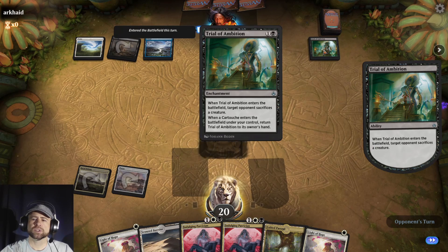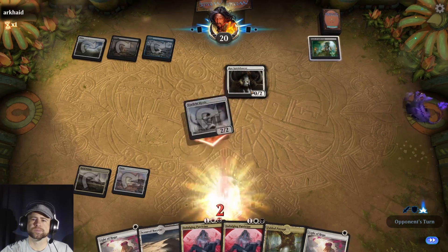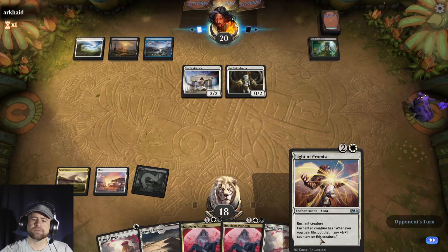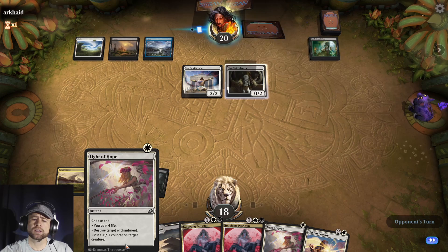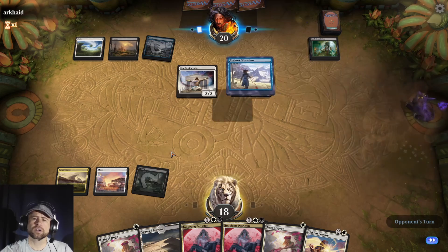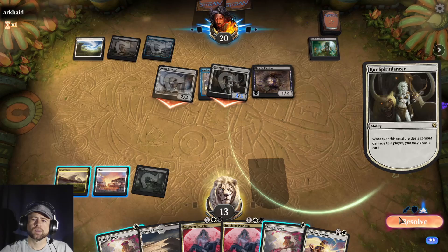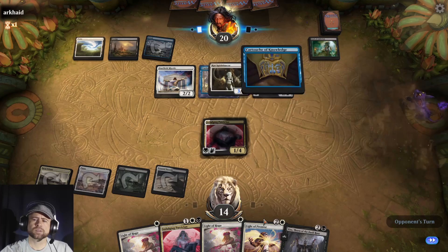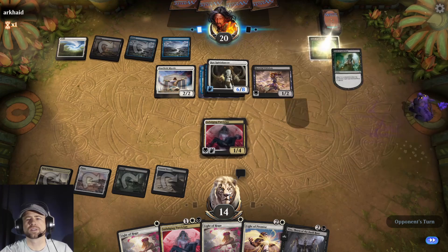Healer's Hawk can fly over the top. Three colors — how interesting. The Trial of Ambition enters: the target opponent loses a creature. Core Spirit Dancer — what a lovely card, she's got a big butt. We're going to pass because once we get Light of Hope onto Indulging Patrician, we're going to pump it up big time. It'll keep us in the game if we can stay alive for two turns. They're drawing cards — it's a Vito, and it has flying now. They're going to put it back out and we have to sacrifice a creature. Good game, we're not going to win — they get there first.